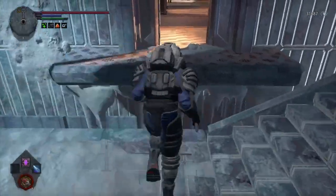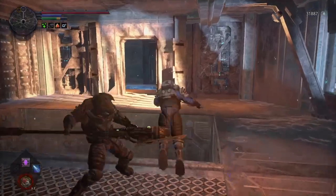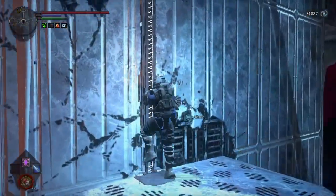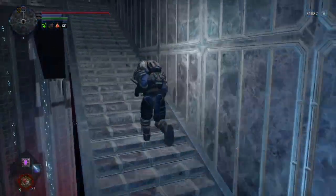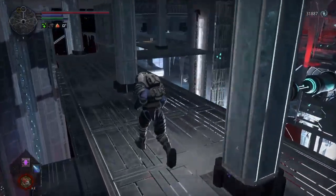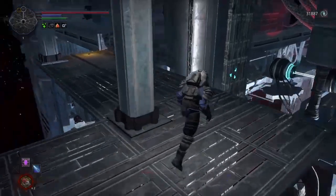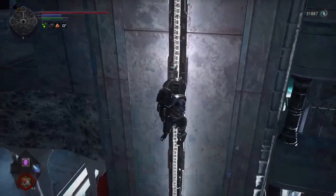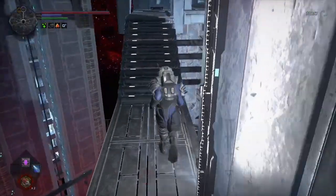If you really want to, you can just run past all of these enemies and go for it. When you come out here, you'll hug this wall and take this exo lift up — I finally figured out what the name for those are. While I'm here, I'll also point out that there is a coin you can grab right there. I'm not going to grab it for the sake of the coin guide I'm going to make at the end. You'll take this exo lift all the way down.